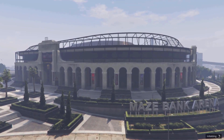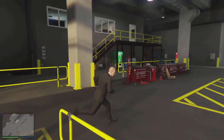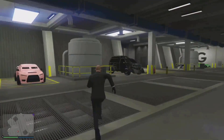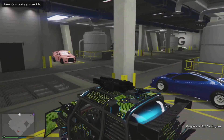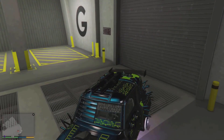Once you do that, exit the nightclub and go over to your arena workshop. As soon as you load into your arena workshop, go over to the car you want to duplicate — for me it's the Future Shock AC. By the way, these are clean dupes, just wanted to mention that.